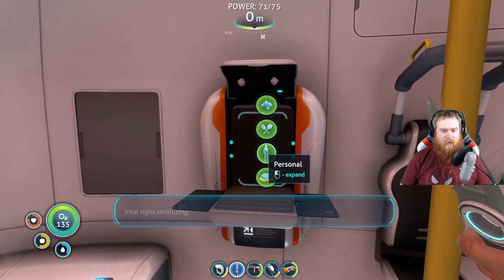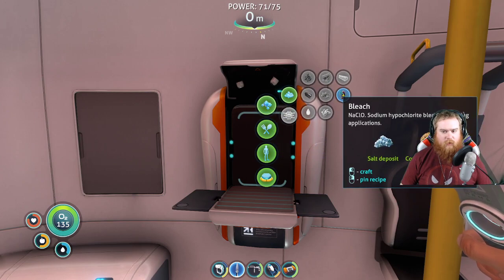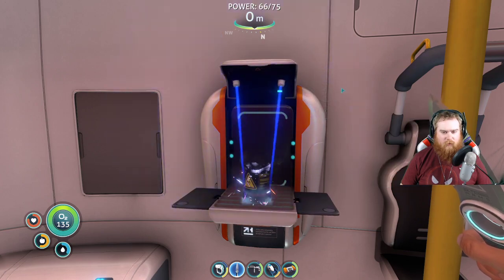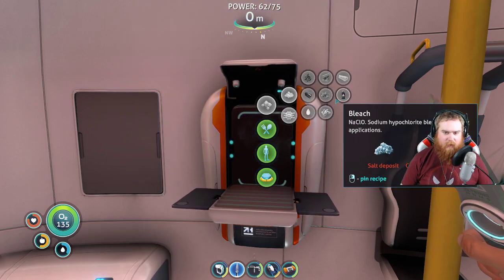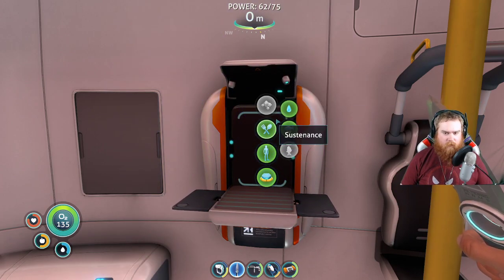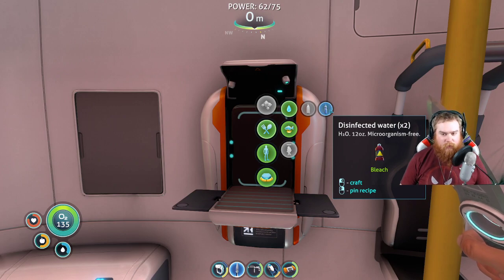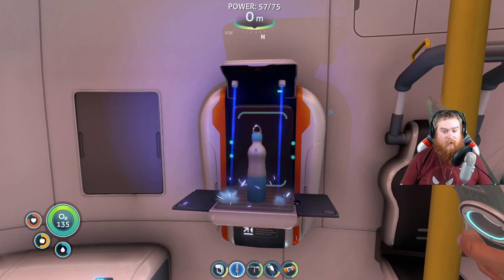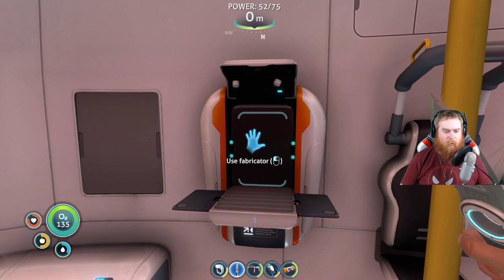The other way is to use a salt and a coral tube sample to make bleach. I'm making two because I've got enough to make two. Using that one bleach, you can craft disinfected water times two — so you get two 12 ounce bottles, which gives you plus 30 water each. And because I crafted two, I now have four bottles.